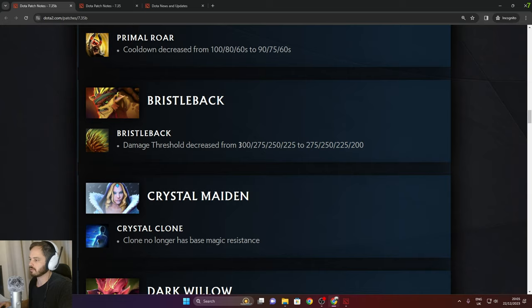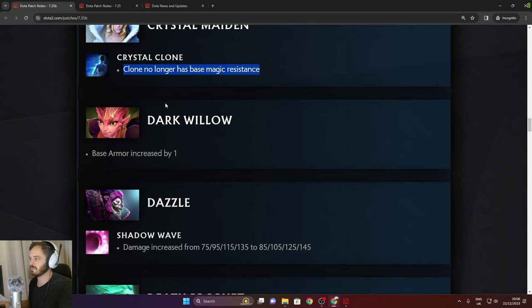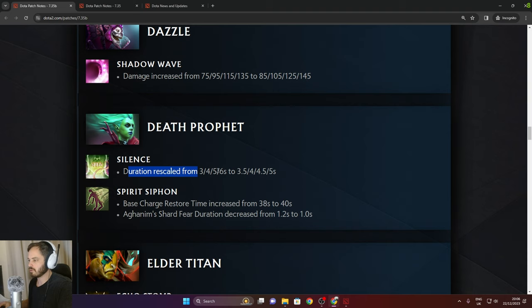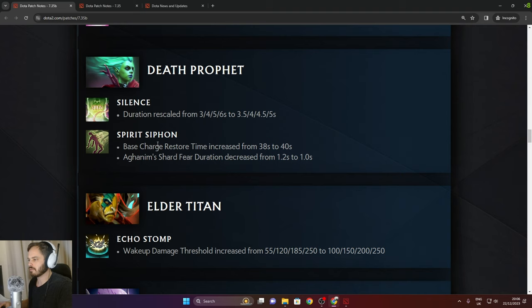Crystal Maiden clone no longer has base magic resistance — obvious fix. Base armor increased by 1. Shadow Wave damage increased from 135 to 145 in late game. Death Prophet: Exorcism duration rescaled to 5 seconds in late game. Spirit Siphon base charge restore time increased by 2 seconds. Aghanim Shard fear duration decreased from 1.2 to 1 second.